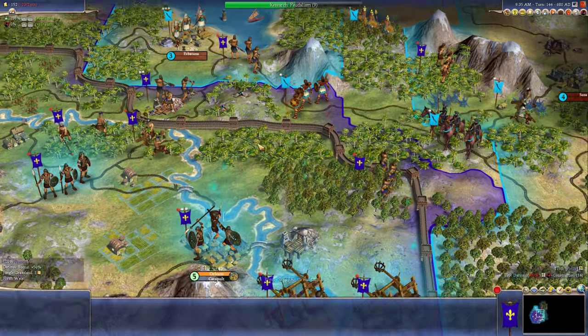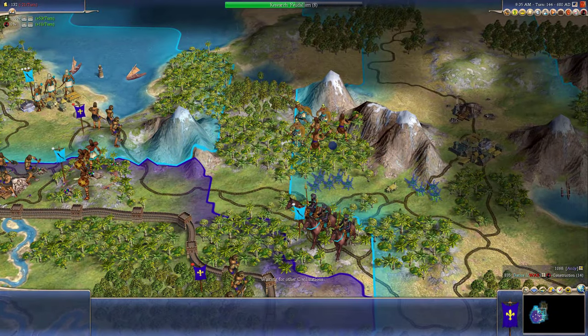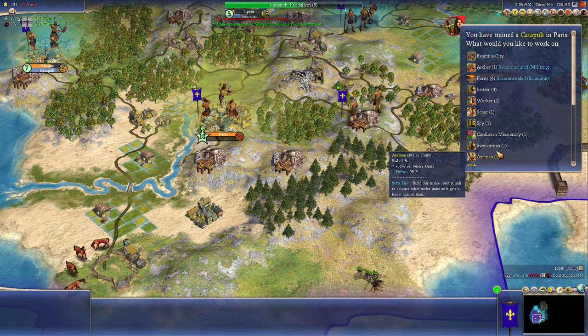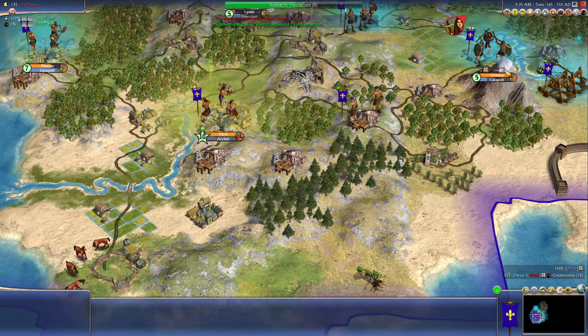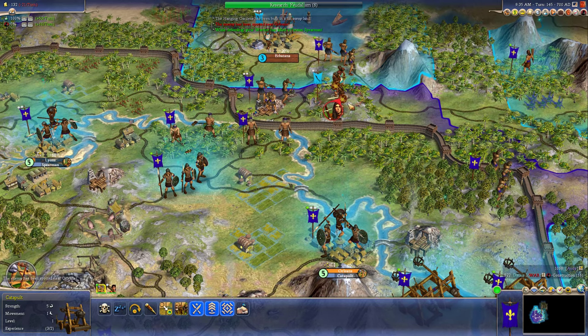Let's see what they do. See if they attack that axeman. Of course they got my warriors. That's fine. He did some damage. He did some real good damage. Wow, I can't believe I won that battle. That's amazing. Let's get some archers to defend my new lands. And there's his swordsman. Of course he went there.